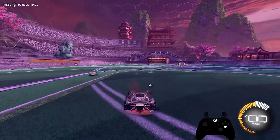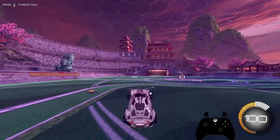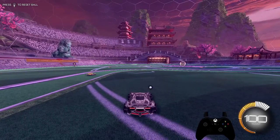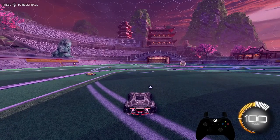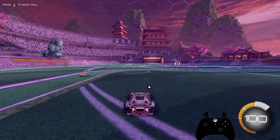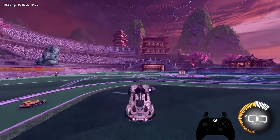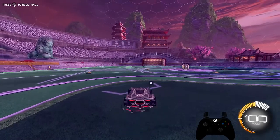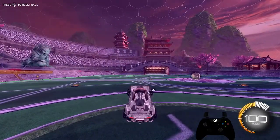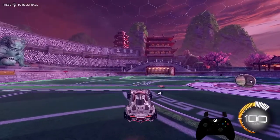Once you get a low jump, tilt your car backwards and land on the back wheels. Once the back wheels hit the ground, you want to do a front flip — or forward flip. When you hit the ground it cancels the flip and you get your momentum from the flip, just like that. No boost and no gas.